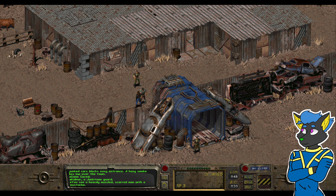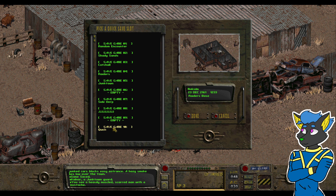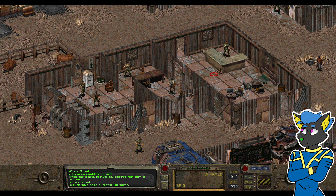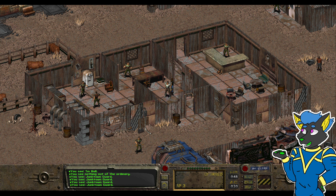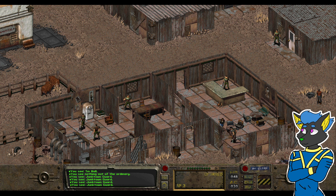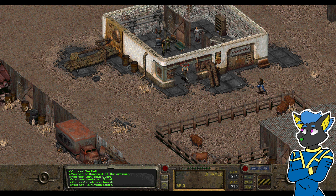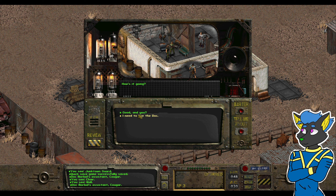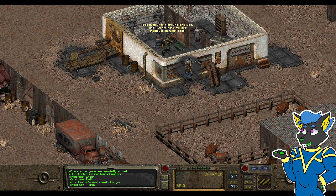Sounds quite good. Need to go into the hospital. Let's do a quick save — F6. It's been a little while since I recorded the first four episodes. This should be Killian, right? No — guard. Just a guard check. We've got stuff to do in this hospital. Dr. Morbid's assistant. How's it going? You gotta talk to Flash — he can help you out. Put yourself around the dock and I won't have to get medieval on your face.